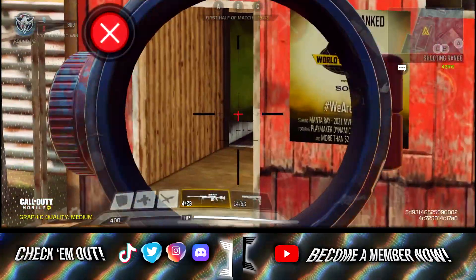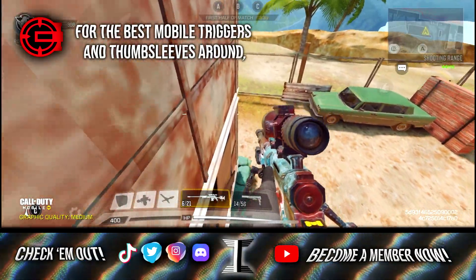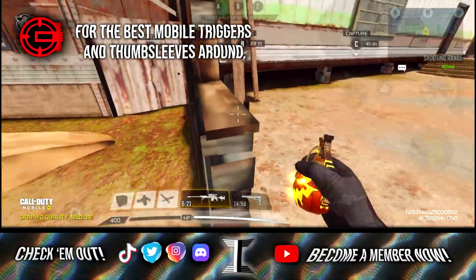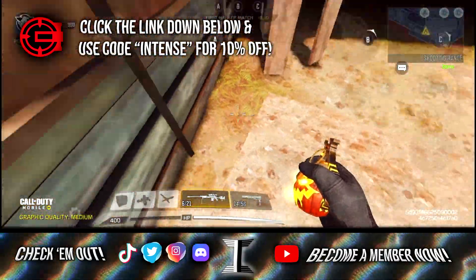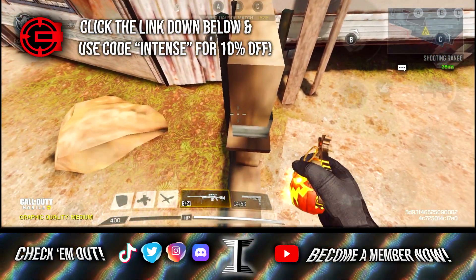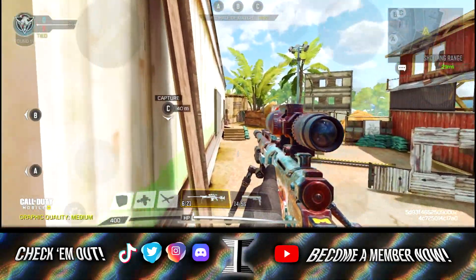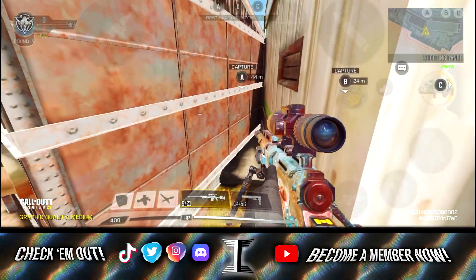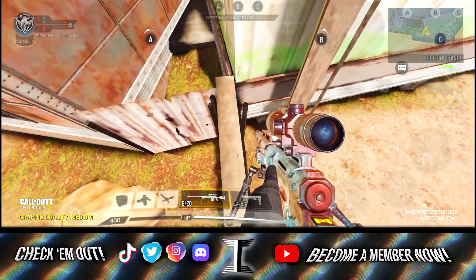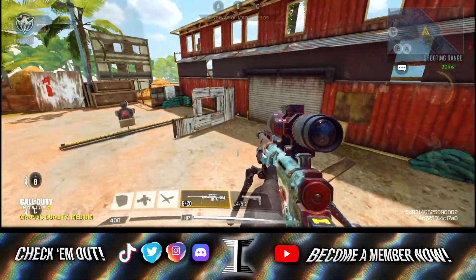Outside of there, we're going to try to get on top of all these little crates right here — it's pretty sick — and you can actually also get on top of the metal awning that is right here. Both of these spots are very useful for sitting and camping in a hidden spot in the back of the map. Right here you can also get on top of this wooden wall — it's not the best, but it still works. You just have to jump and hold against the corner, and you'll sometimes be able to get up.